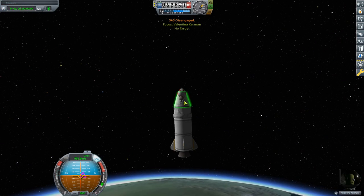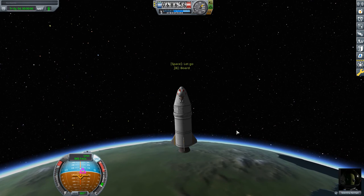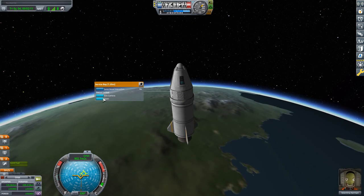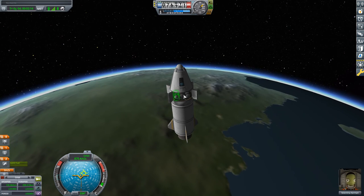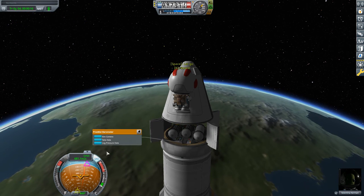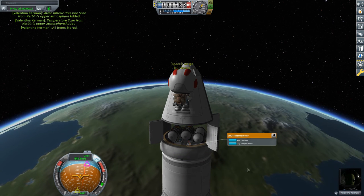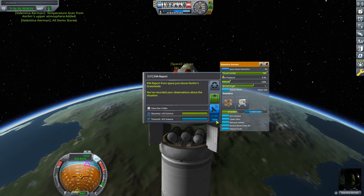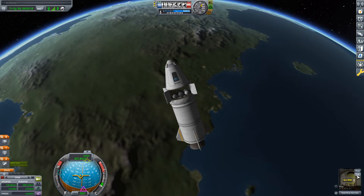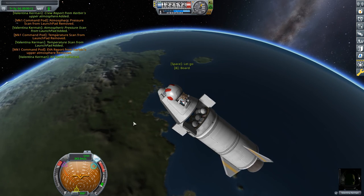Valentina should do an EVA report quickly — 'upper atmosphere' — excellent. Now we're above 70 kilometers, so we're in space. We need to collect all the data from the upper atmosphere experiments — Valentina EVAs, retrieves all data, stores it in the capsule, then we do another mystery goo, pressure scan, temperature scan, crew report, and an EVA report in space. All that science data is now stored safely away.